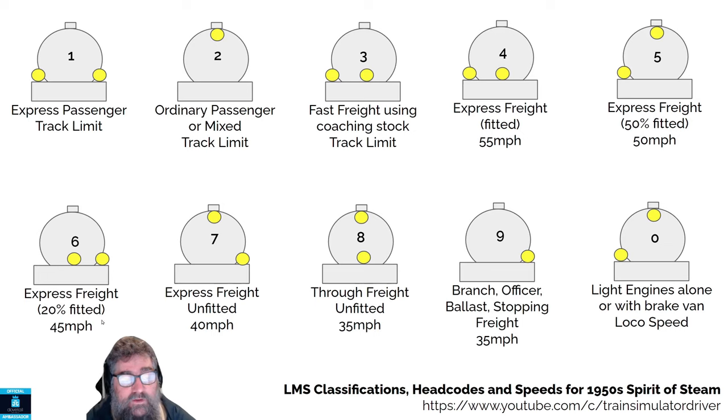For an express freight where at least 20% of the train is fitted with brakes, then you've got one lamp in the middle at the bottom and one lamp on the right. If it's an express freight unfitted — which means it has no brakes — it's limited to 40 miles an hour, and it's got one lamp at the top and one lamp on the right. If it's a through freight unfitted, so no brakes, it's got a maximum speed of 35 miles an hour, and it's got one lamp in the middle on the bottom and one at the top.